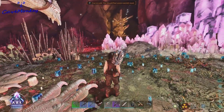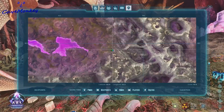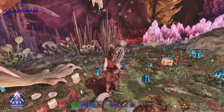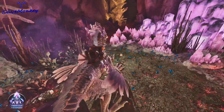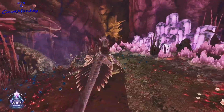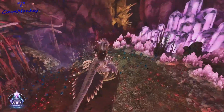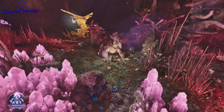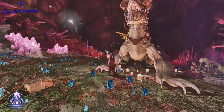The cave entrance is right here in front of us — it's basically at 80 by 46. You can't really miss it when you get down in this spot. Look for the big red crystals if they haven't been harvested, and that's the cave right in front of us with the yellow tree.